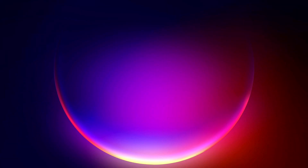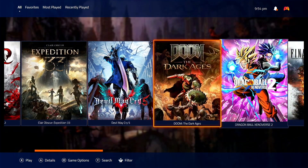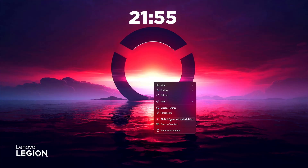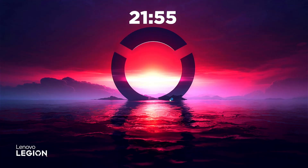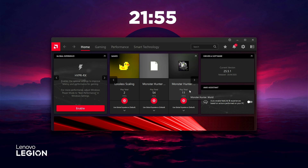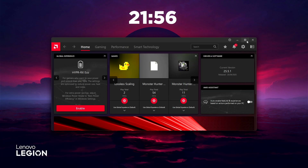Wait nyo lang sya mag-restart. Nag-boot na — wait nyo lang yung interface natin. Naka-console mode tayo, so ang gawin natin is minimize lang natin, Windows D. Tapos right-click, click nyo yung AMD software Adrenaline. Makikita nyo 25.5.1 na sya. Ganun lang sya kadaling i-install, guys — unlike dun sa side loading nating nung 24.3, mas madali lang to. Kukunin natin yung drivers galing sa ROG Ally.